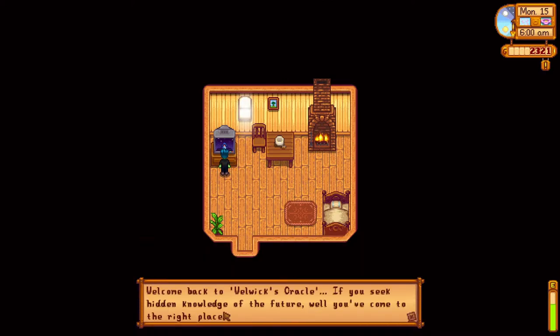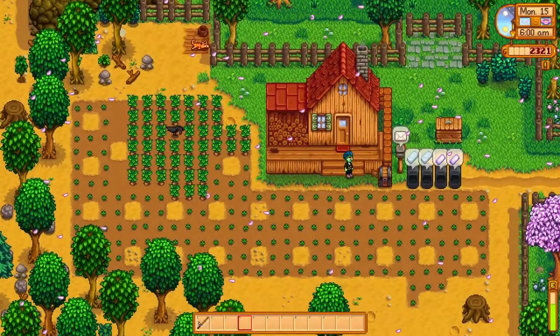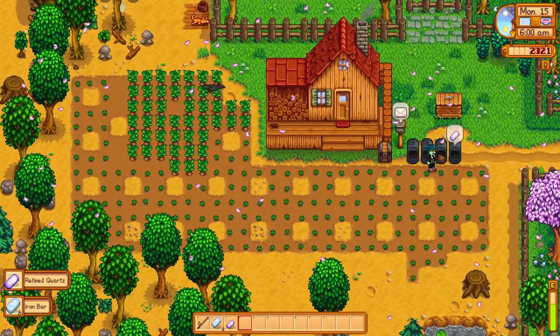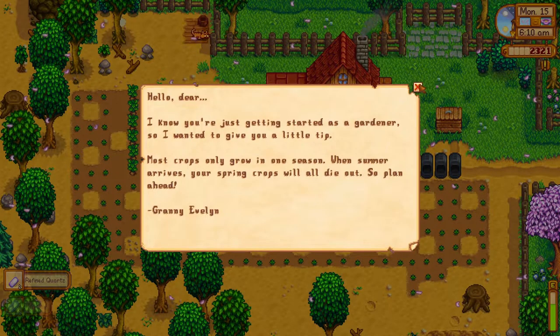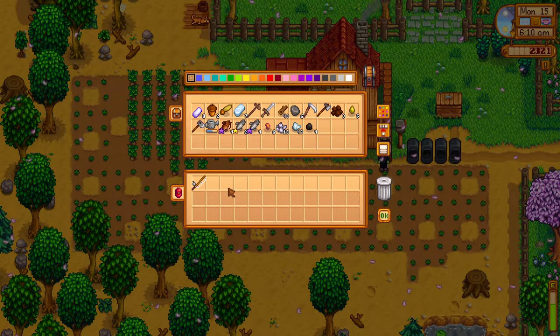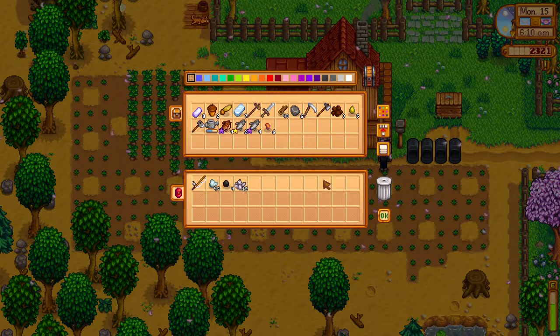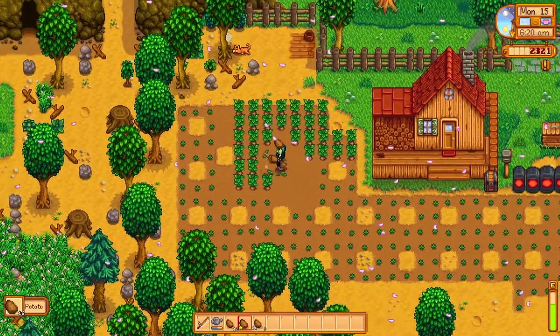As usual, water the plants. I was lucky enough to have a potato harvest that I planted shortly before the egg festival in this file. Again, it is not easy to get level 6 farming by the egg festival, so I've made do with what I have. If you don't have level 6 farming, just continue watering, mining, and fishing until you have enough stacked-up ore, coal, and enough edibles to sustain your energy.